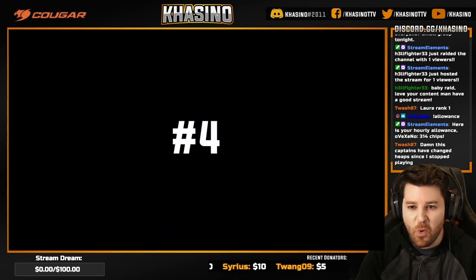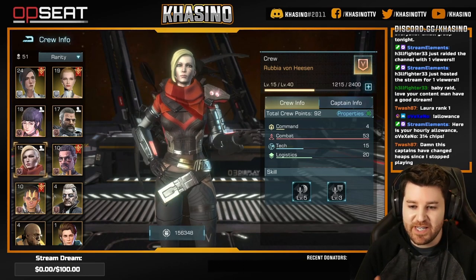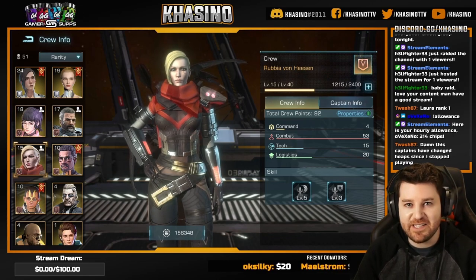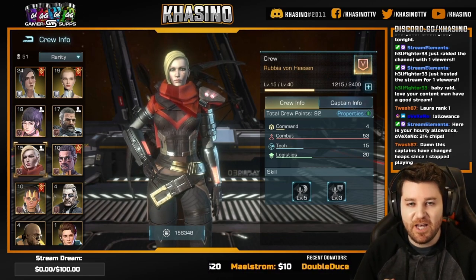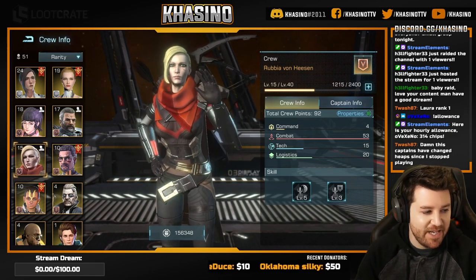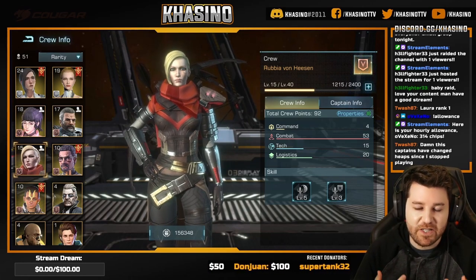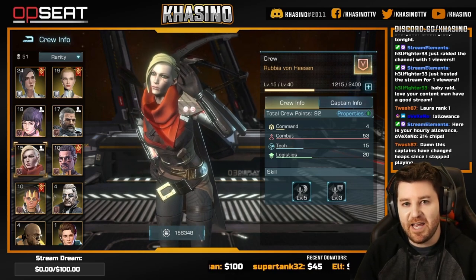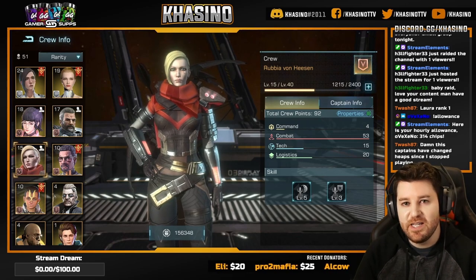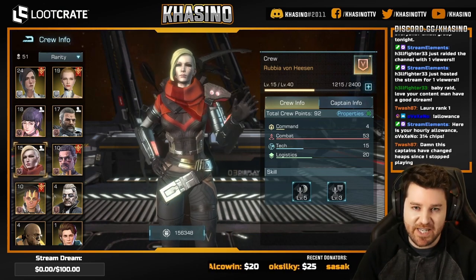Coming in at number four we have Rubia Von Heesen. I quite like Rubia, both her aesthetic and the buffs she provides — she is pretty good, already inside the top five crew units in the entire game. She brings 64.9% total warship shield and backs that with 65% total warship armor. This is just really, really good defensive stats. While I would argue that offense is valued a little bit more heavily with the way the game is currently structured, still adding a nice defensive boost to all your warships is definitely a big plus, which is why she takes the number four spot.